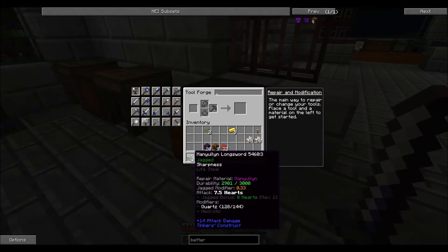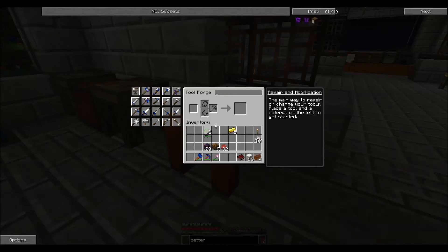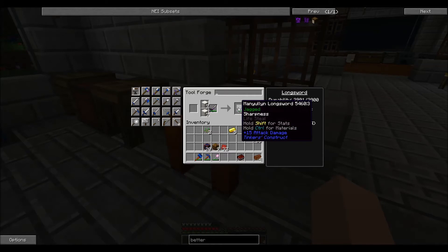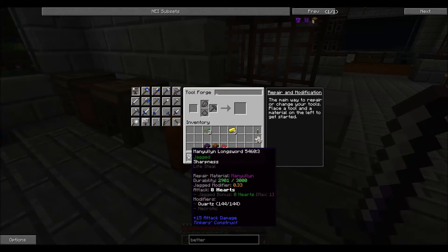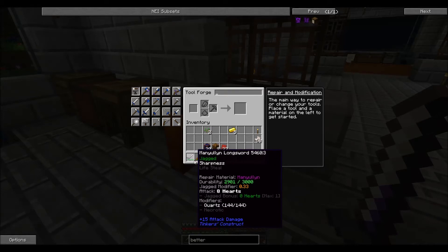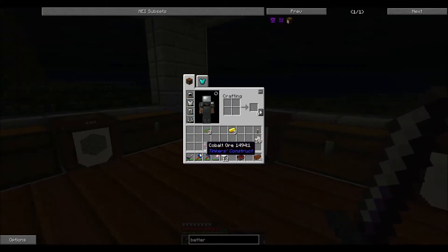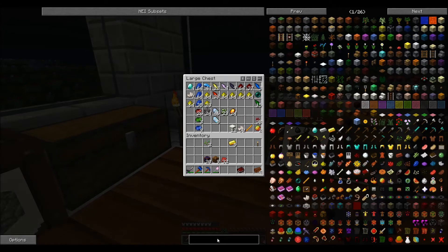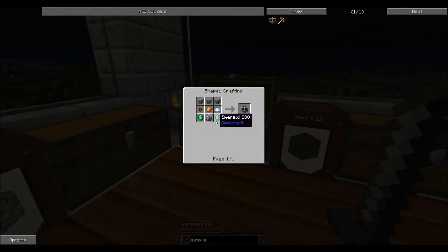Let's actually see if we can throw any more quartz on our sword. Getting towards the end of it - we're at max. Our sword now does 8 hearts of damage, which is great. We don't even have any of the jagged bonus on there because it's way high on durability. I'm actually surprised it's so high on durability after all that fighting. So we've got a lot of the pieces we need for our auto spawner. We just need some emerald now. I think I'll find the emerald later, because I want to do some more infrastructure.